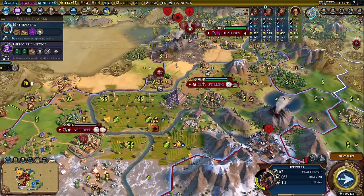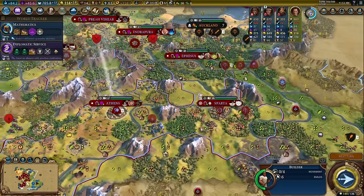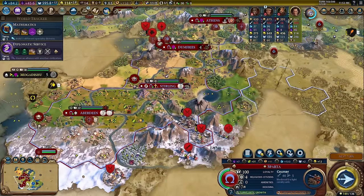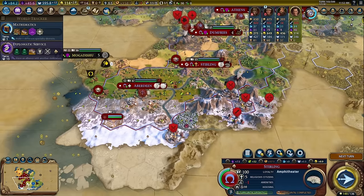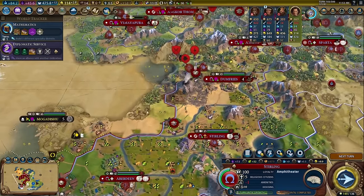We're about to pillage a lot of these things, and we have a lot of improvements we should actually be doing — like improving the Niter down here. I think we've got another Niter source here and another one right over here. Just based on that alone, I want to buy some builders around here to improve things.